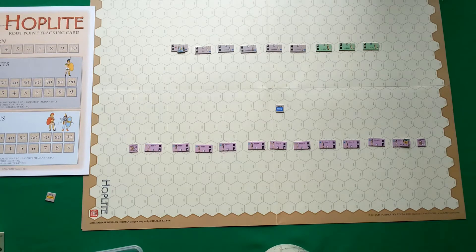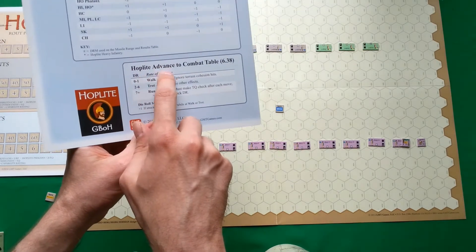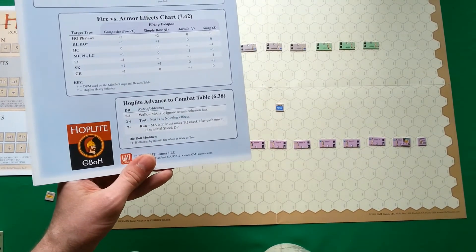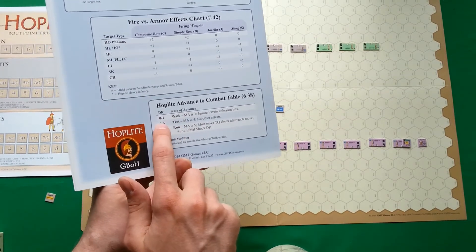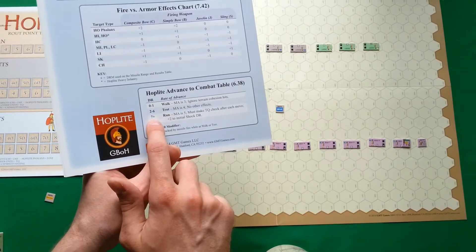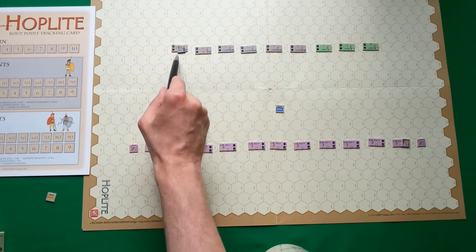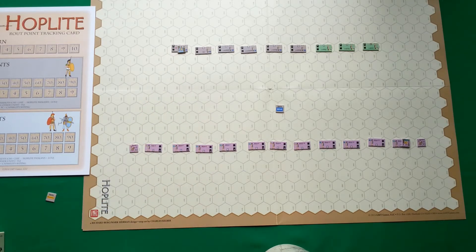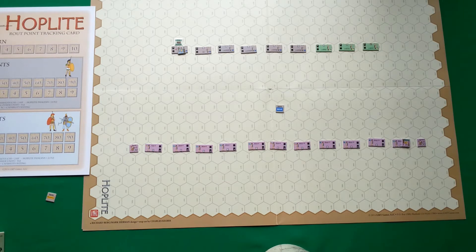The Spartans are going to make their move. For hoplites, movement is different than for other units — there is something called the hoplite advance to combat table. For each hoplite unit at the beginning of the game we make a roll: 0–1 means walk, 2–6 means trot, and 7 or more means run. There is one exception: the two Spartan units with the red triangle don't have to roll — they are trotting by default. I place a trot counter next to them and roll for all other units.